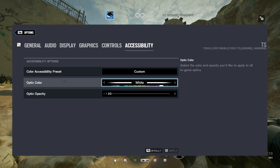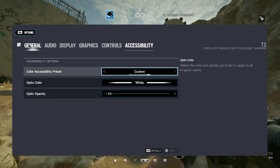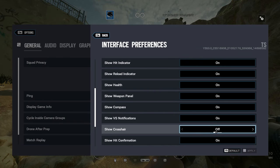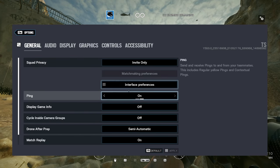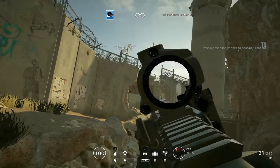Basically how you do it - pretty self-explanatory. You want to put your optic color on white, put the opacity all the way down. It would be even better if you could put it to zero. Then go to general interface, go to crosshair and turn off your crosshair. When you aim in it goes away, but the dot in the middle will still stay.